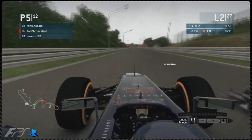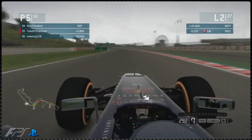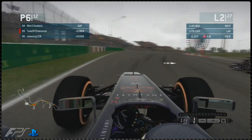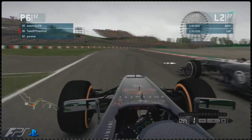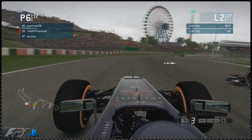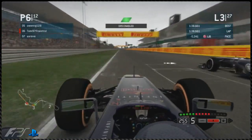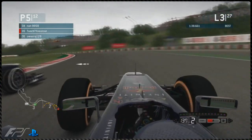Onto lap two and Tom's going to make a move on Owen — it's very close. Tom makes the move stick just before 130R — a brilliant move. He's on the prime tyres so he's going to try and go longer than everyone else. Owen tries to make a move down the inside but has to cut back. Owen is squeezing Tom onto the grass. Tom carries on and just has it over Owen.